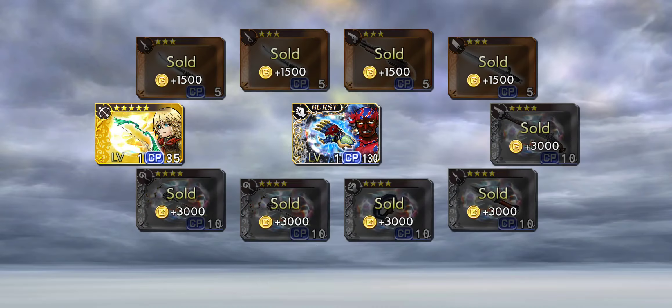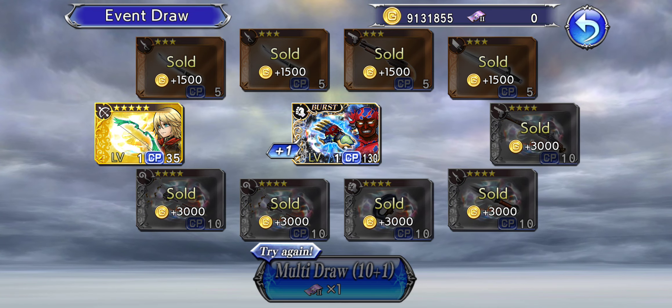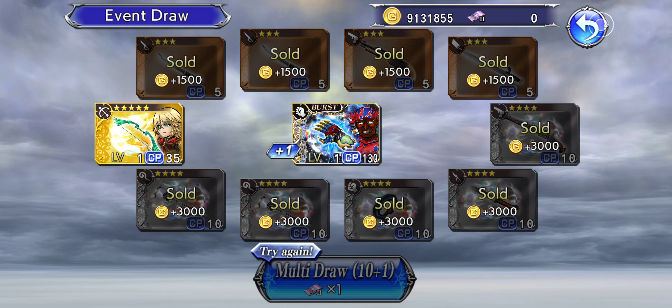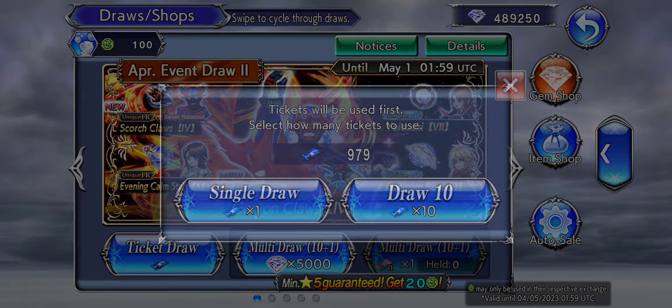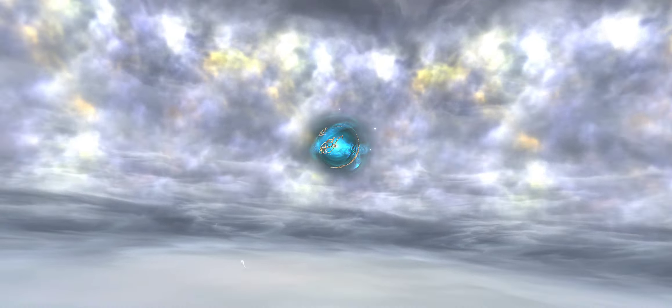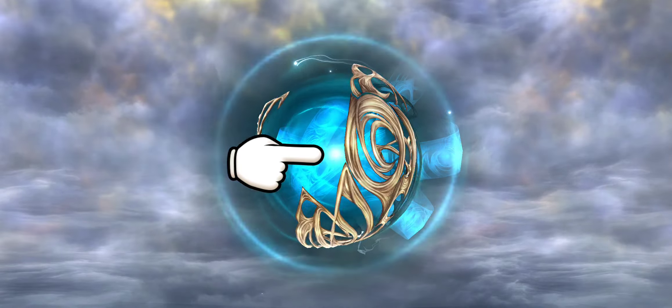We got a full multi! We got a full multi — okay, never back. We got the BT! Nice. Okay, now we still need to get the FR, the LD, and the EX. That just changes everything, so I can save my gems and just go tickets. Nice, nice, very nice — that was a clutch final ticket.